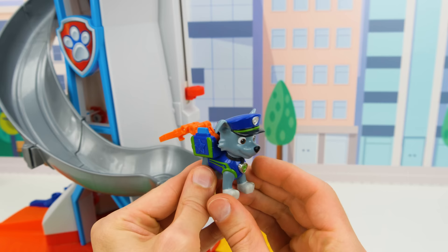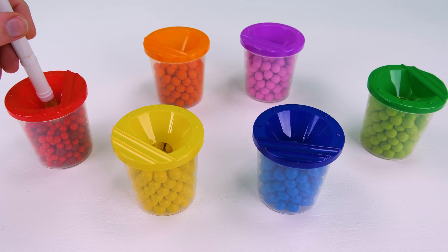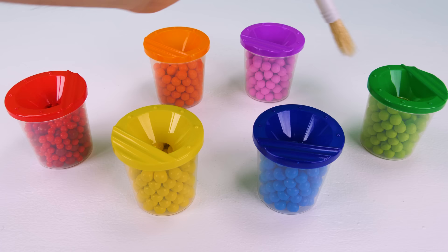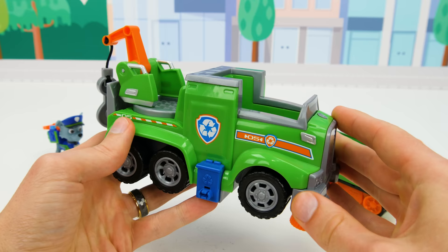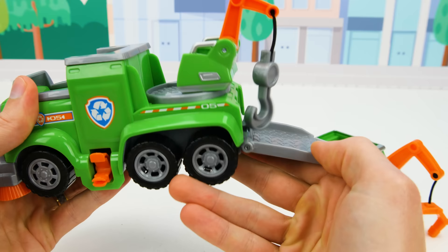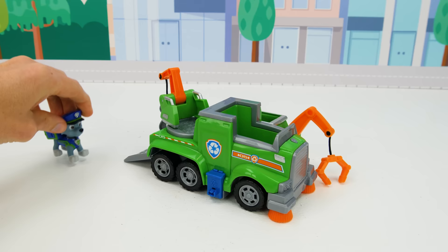Now let's check out his vehicles — Rocky has a small vehicle and a medium sized one! Let's try painting them red. Oh no! Let's try some green. Yay, we did it! Rocky's new recycle truck has street sweepers for cleaning up the roads. In the back it has a gate that can be lowered and a swiveling hook arm for towing vehicles. And it can snap onto the smaller vehicle with the all-terrain tank treads. Now this vehicle's ready for some garbage patrol!